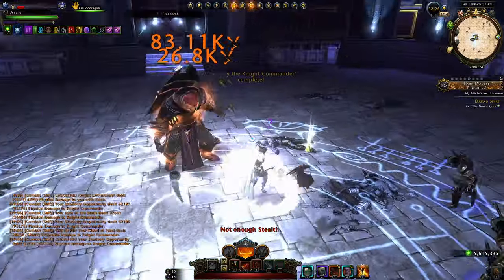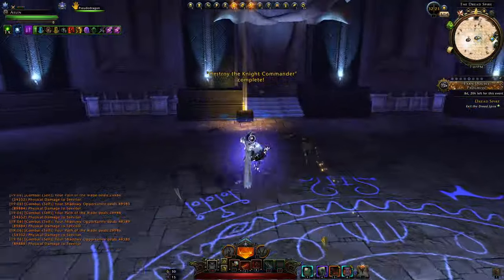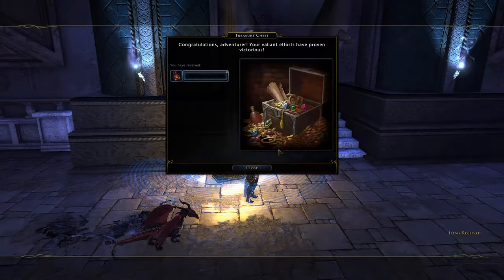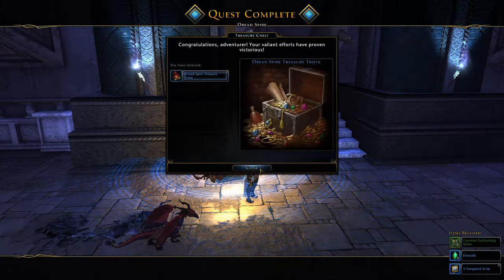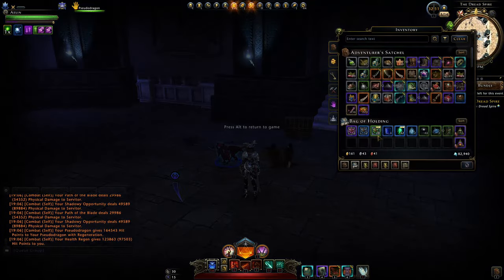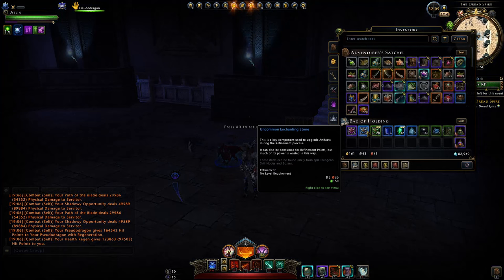That's completely a way you can get some extra astral diamonds — easily 250,000 an hour. You just need to have the Thane lair keys to open these crates. You're getting your common enchanting stones which are worth nothing, same with the uncommon ones. It's mainly the epic ones you're after.